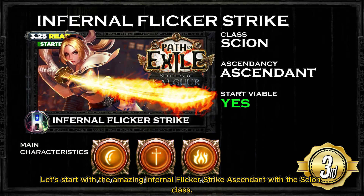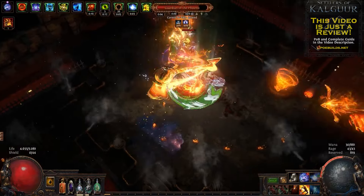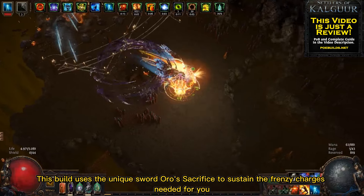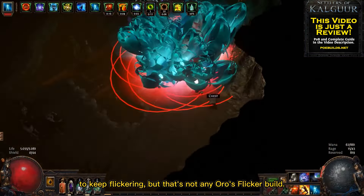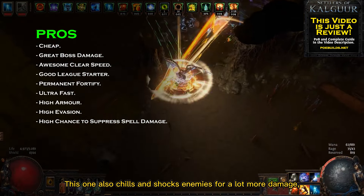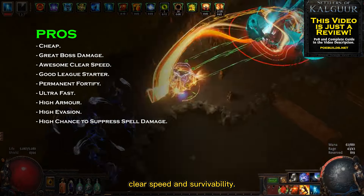Let's start with the amazing Infernal Flicker Strike Ascendant with the Scion class! This build uses the unique sword Oro's Sacrifice to sustain the frenzy charges needed for you to keep flickering, but that's not any auto-flicker build. This one also chills and shocks enemies for a lot more damage, clear speed, and survivability.